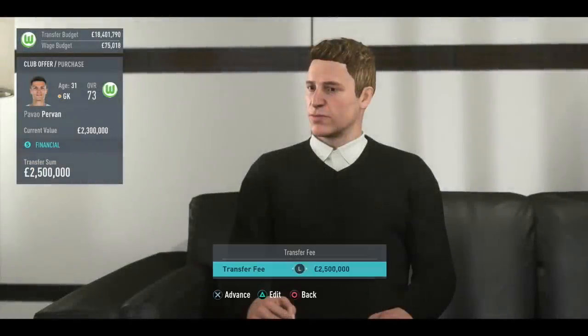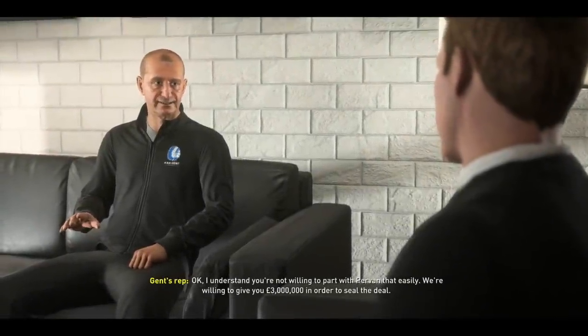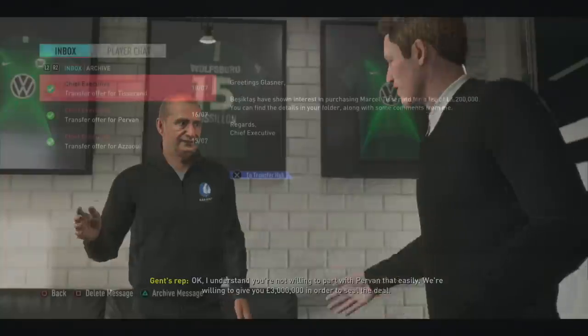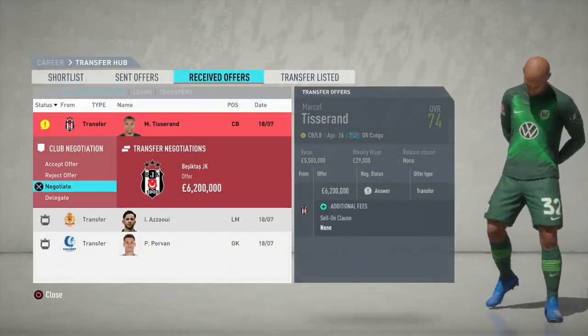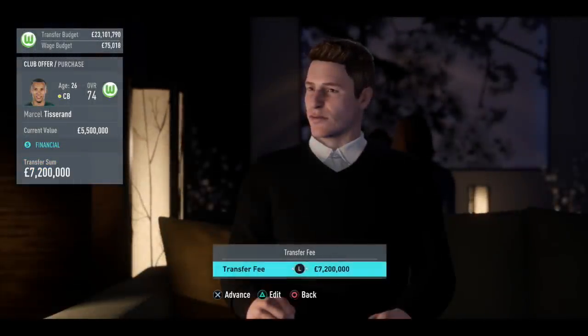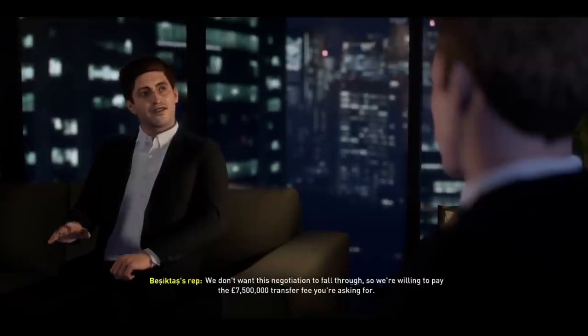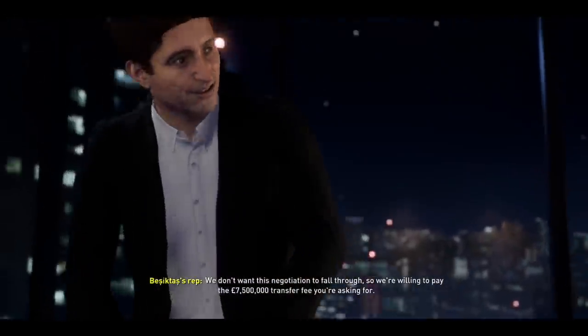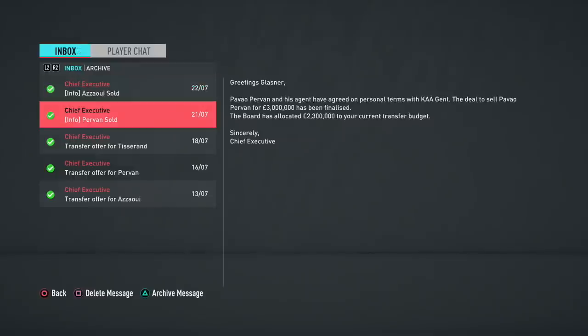Upamecano and Torres are in — 89 and 88 potential respectively — both really great options that go straight into the first team and improve the squad while making it younger. After our first two targets were signed, we sold backup goalkeeper Pervan and Marcel Tisserand. Tisserand is 26 years old and 74-rated at left back, but we have better and younger options now, so we sold him to Besiktas for 7.5 million and Pervan for around 3 million.